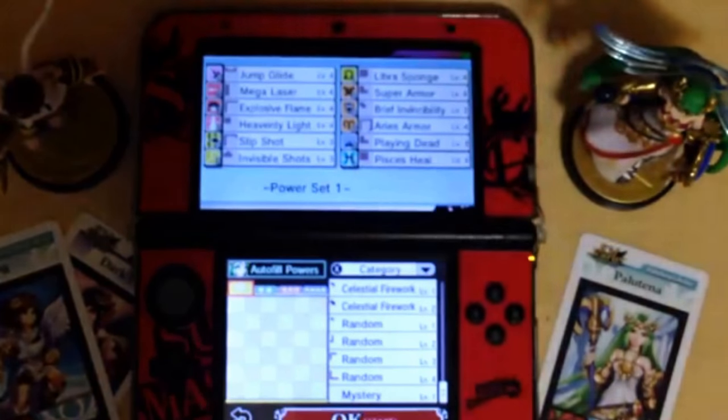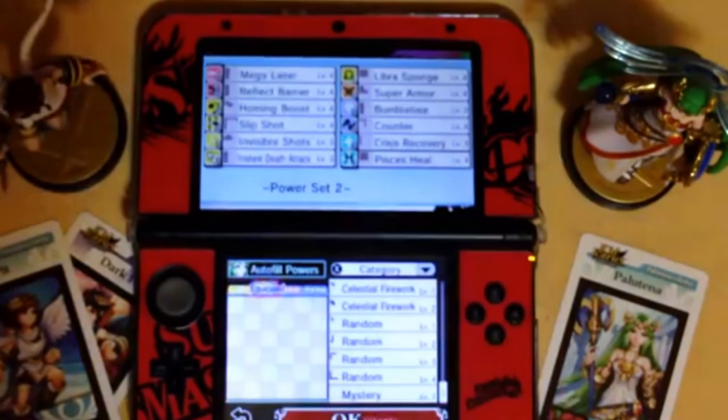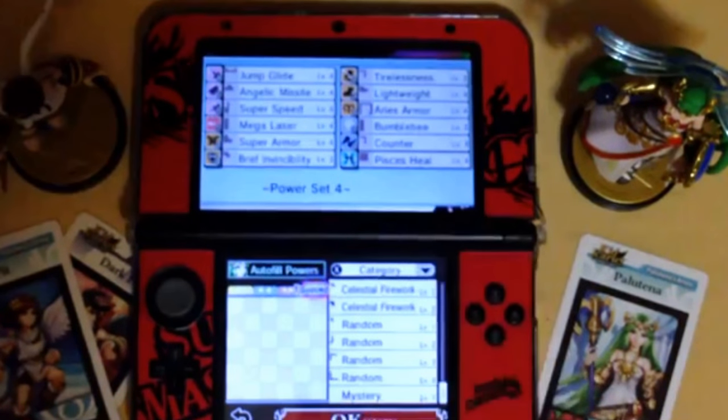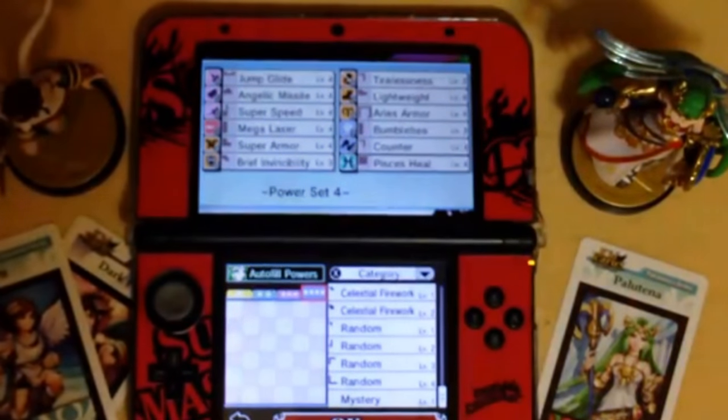Next we have power set one. All 12 slots are filled with powers at max. So if you want to play story mode with these buffed powers, you can go right ahead.